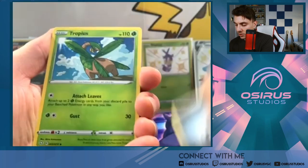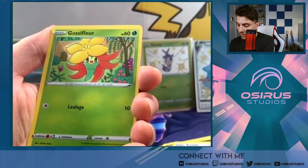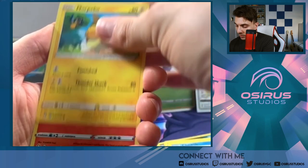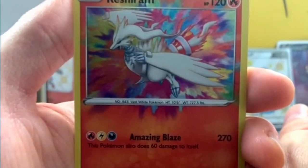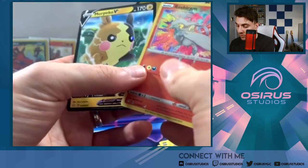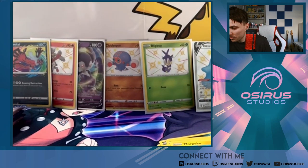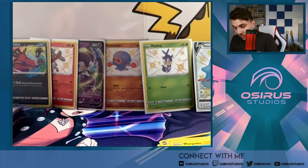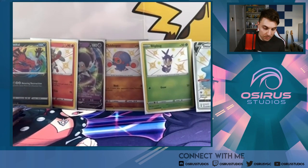First pack of the Eldegoss tin: Metal Energy, Tropius, Rotom, Cramorant, Nickit, Eevee, Philosopher, Morpeko — and a Reshiram Amazing Rare! We have our first pull from the Eldegoss tin, and also a Morpeko V. Not bad pulls at all. Morpeko V is a reprint I believe. We're getting similar cards to what we got in our ETB with the Reshiram Amazing Rare — and the Morpeko V is something I haven't pulled yet.